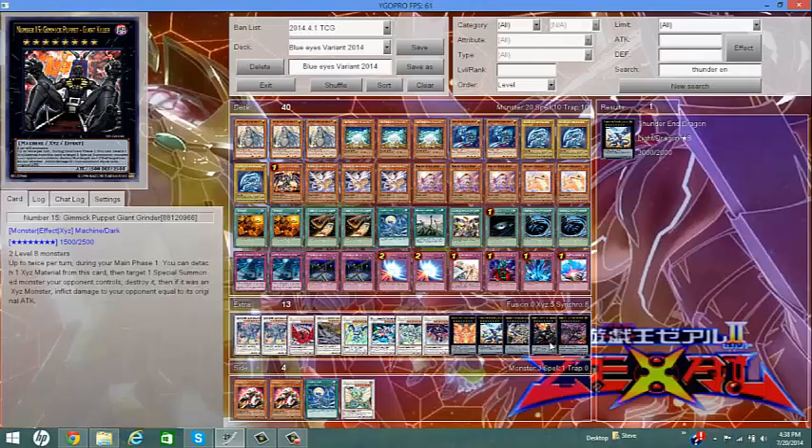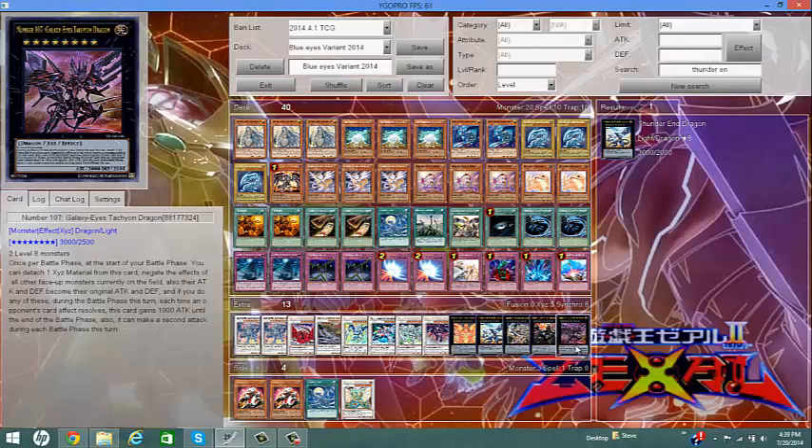Number 15: Gimmick Puppet Giant Grinder, because people like to use Xyz monsters a lot, and if their Xyz monster can be destroyed normally, this works well — you can use its effect up to twice per turn during Main Phase 1 only. Use the effect and burn them — a good game winner right there. Number 15 for game, but I don't have Cowboy so I have this guy. I love Galaxy-Eyes Tachyon Dragon just for how he looks. If your opponent activates an effect while I've already activated his effect at the start of the battle phase, I get an additional attack and a boost of 1000 ATK, and I can also attack a second time.